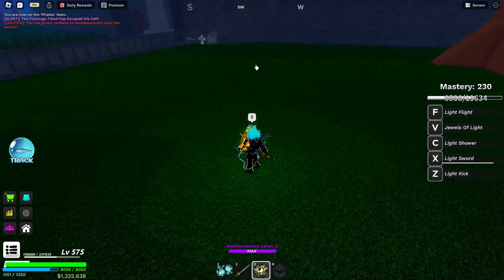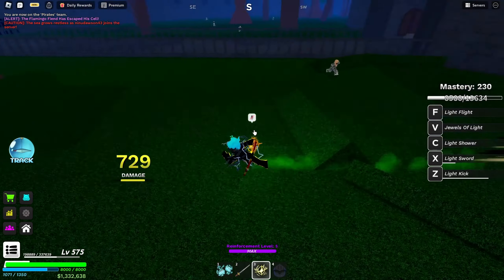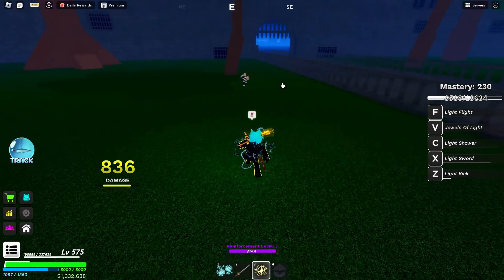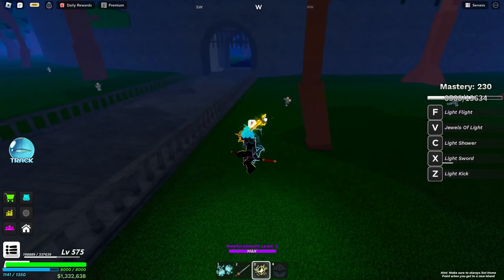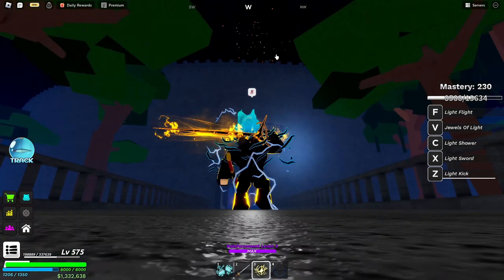The second move is Light Sword — it's a dash, and when you hit someone you deal damage. I missed, but — bam — 800 damage! So it's decent, it's decent.